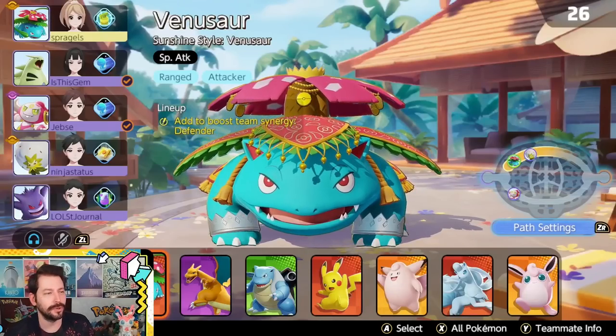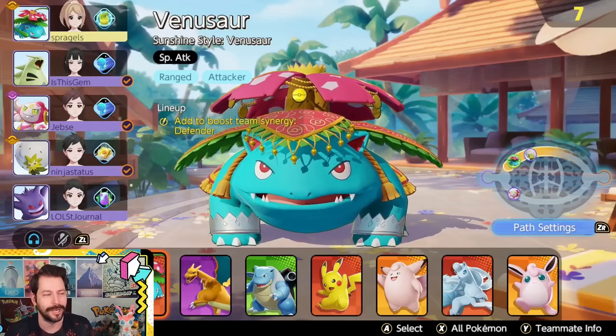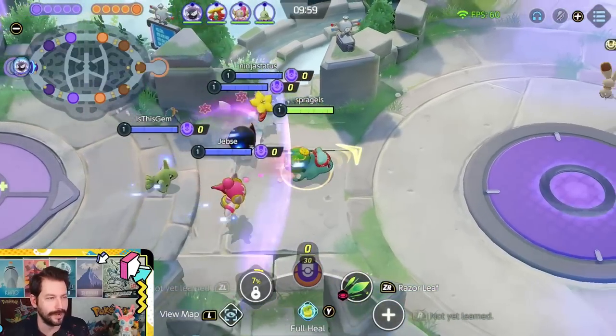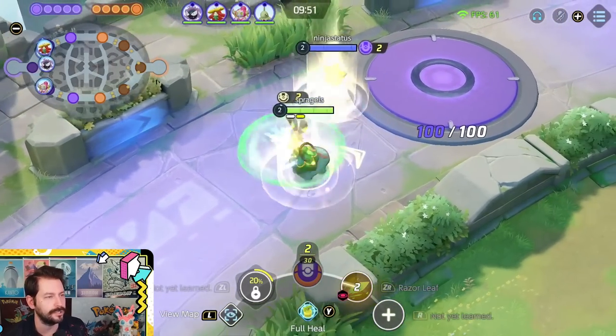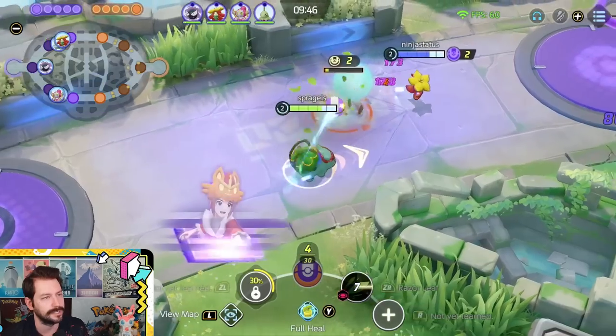Now the Solar Beam Venusaur build match. We're running Energy Amp, Muscle Band, and Choice Specs — extra damage from Choice Specs on Sludge Bomb and Solar Beam, cool Unite move combos with Energy Amp, and extra damage from Muscle Band with ranged attacks. Heading to the top path, taking Razor Leaf first. Since you're always doing damage with your moves, you get decent value from Choice Specs, especially hitting constantly with this build.